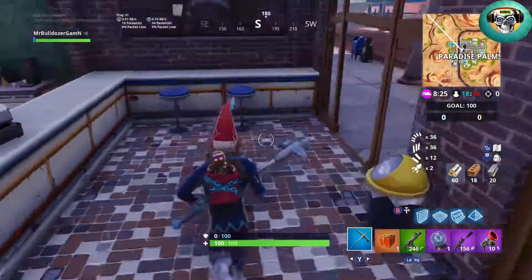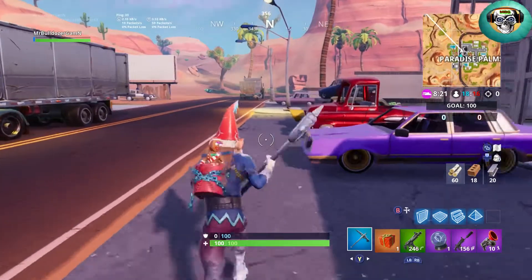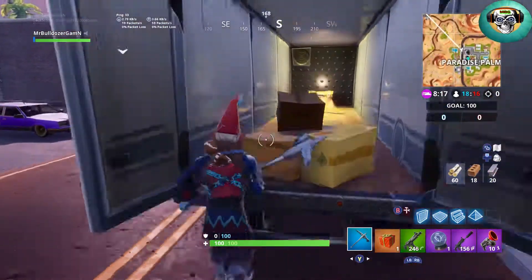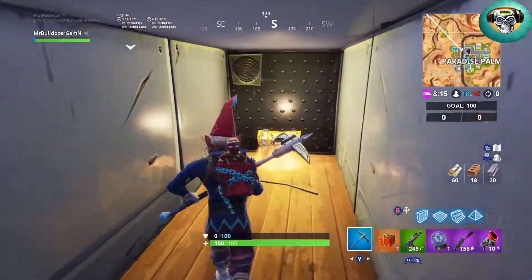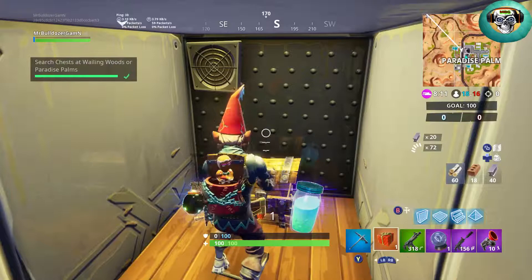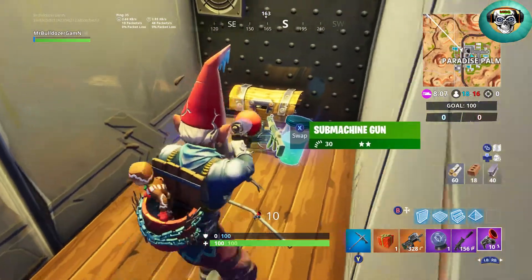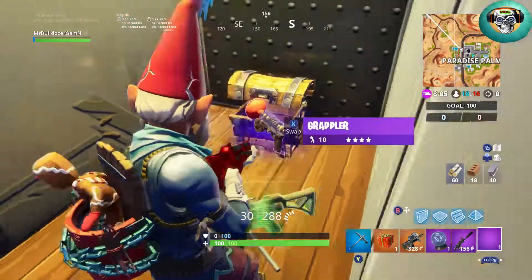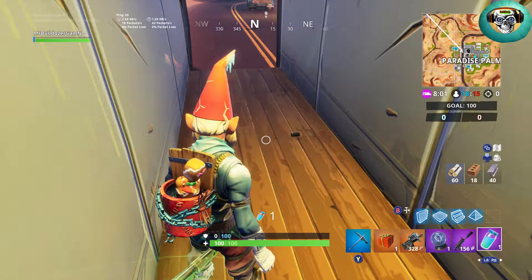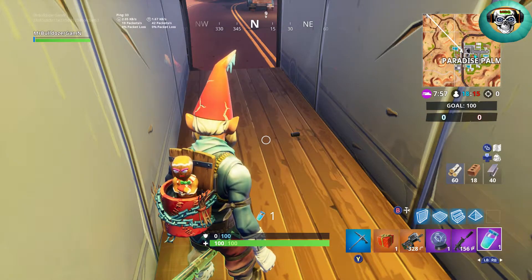All I have to do is get one more chest and that's going to be in the semi truck out here on the street. There's usually one in there and there is one this time. There you go folks, that's how I completed all seven of the chests in Wailing Woods and Paradise Palms. If you found this video helpful please hit that like button. Subscribe to the channel for more content and don't forget the notifications bell. This is the Bulldozer — get your killing on and I'm out of here.